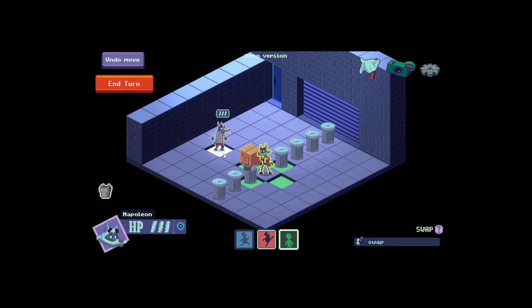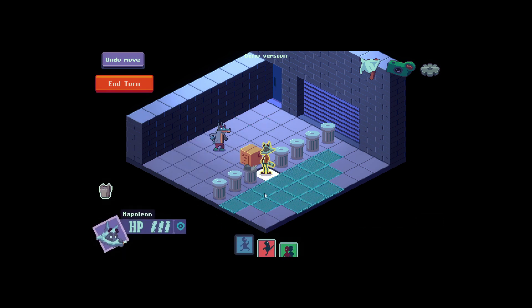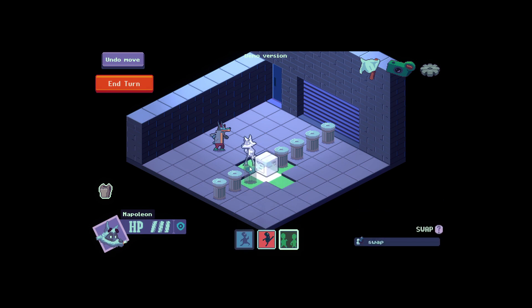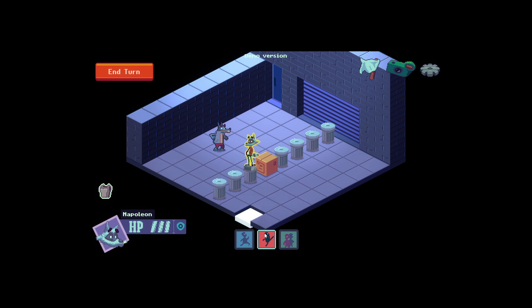So I'd like to obviously swap. What is it — slap? Fine, I will swap with that. Jump attack is Napoleon's attack ability. Napoleon can either attack an adjacent cell for one damage, or jump in and reach an enemy for two — so obviously further away is better.